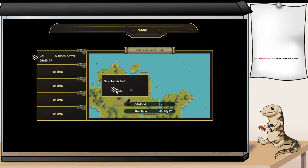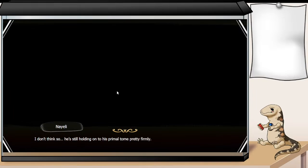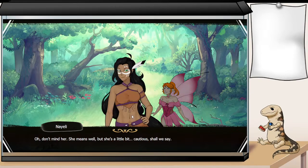You can see my 37-second save that I made just to make sure the demo was working earlier. Over here I see someone. Is he dead? I don't think so — he's still holding on to his primal tome fairly firmly. Try poking him with a stick, Daisy? I'm not sure that would help. Oh look, he's waking up. Are you awake? We found you unconscious in the forest. I'm Naelia, and this is Daisy.